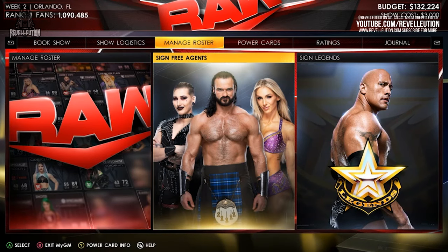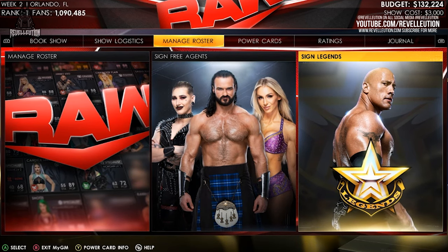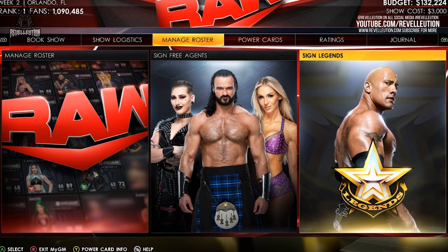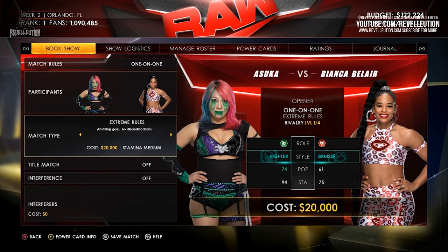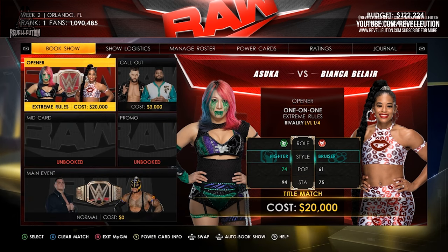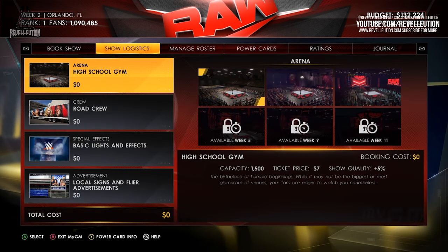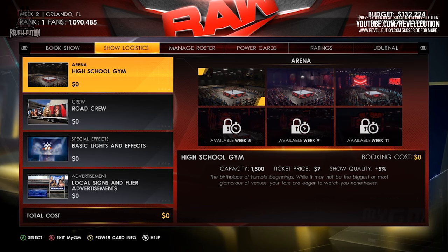Brian says he too rushes in right away to spend all his cash on Superstars and ends up having to put together a show with a bare minimum. If players don't spend all their cash at once, they can use virtual currency to select special match types such as Extreme Rules, Hell in a Cell, TLC and more. With show logistics, players can decide on the arena they want to use for their specific brand, with a free option to air your show from a high school gym, with concert halls and bigger arenas available for a price.